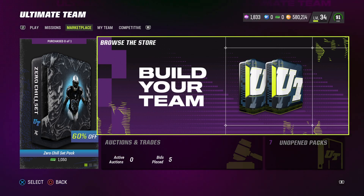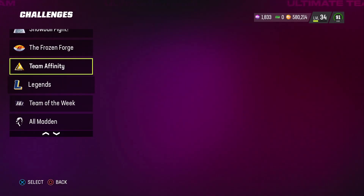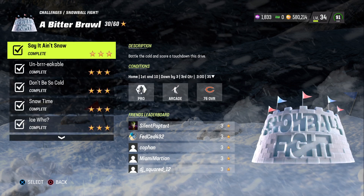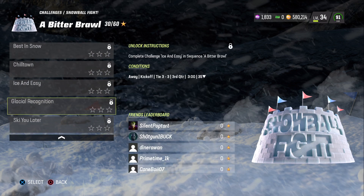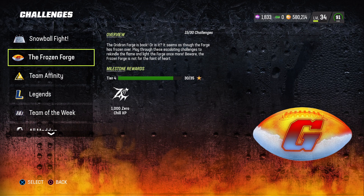Hello, welcome back to the channel. It's 10:30 — I just dropped the new Zero Chill Part Two. Let's go ahead and check out what kind of social challenges we got. Last time they were very easy to do, and we'll probably go ahead and get another set of about 10 solar challenges done.